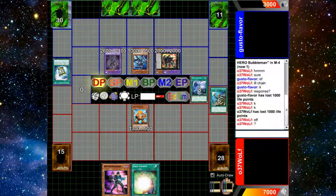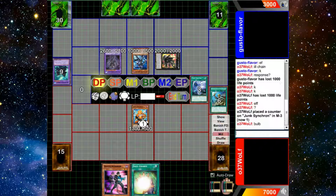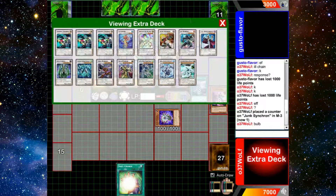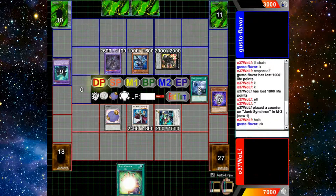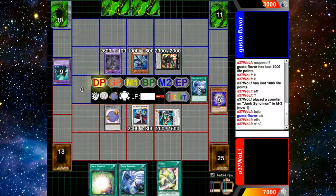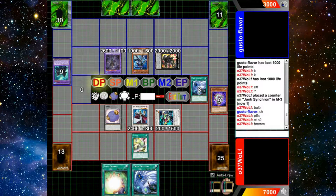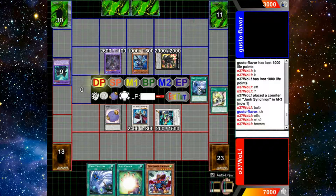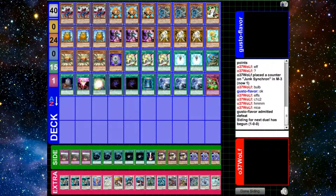I activate my Reinforcement of the Army, then I go Junk — he negates with the Hand. Luckily I have Bulb in grave, so I can use Bulb's effect, Special Summon itself, and then Special Summon Doppel from hand. It still gets me the move I wanted to do — the Formula Librarian play. So I draw into a Tuning and a Twin Twister, and add a Quick Draw. Then I mill off Tuning, and it's going to be a Quill Bolt, which just gets me back in the game.